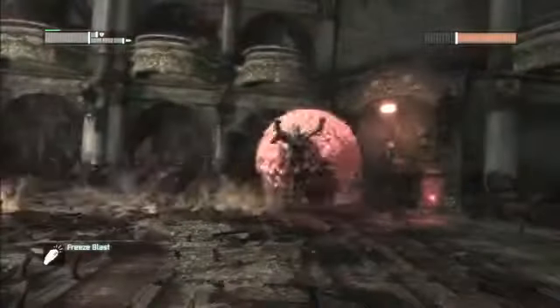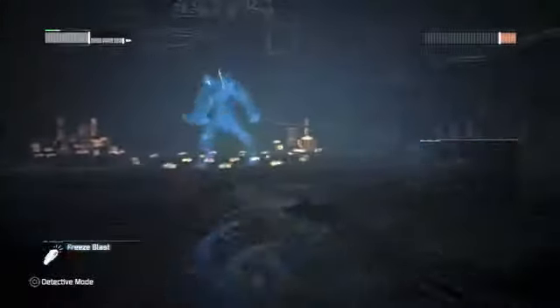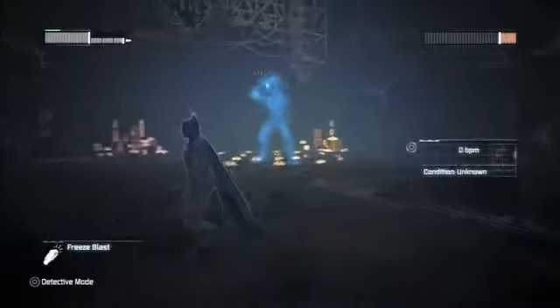You'll want to focus on drawing Clayface towards the four piles of explosives located at each corner of the rundown theater. It would also be wise to quick fire freeze grenades at Clayface when you can by tapping R2. You'll notice that freeze grenades won't bring Clayface's health down as much as the explosives do.